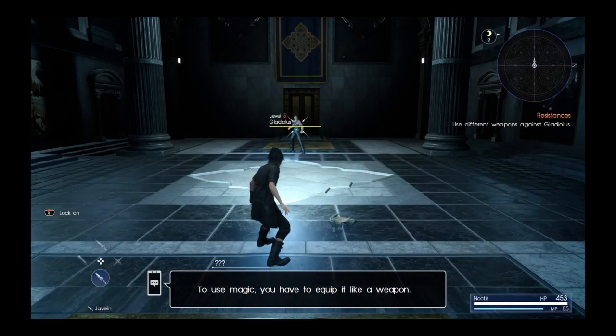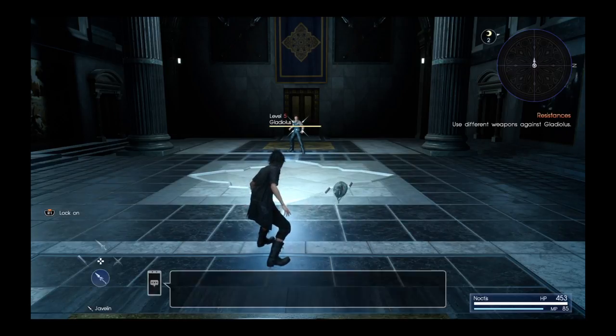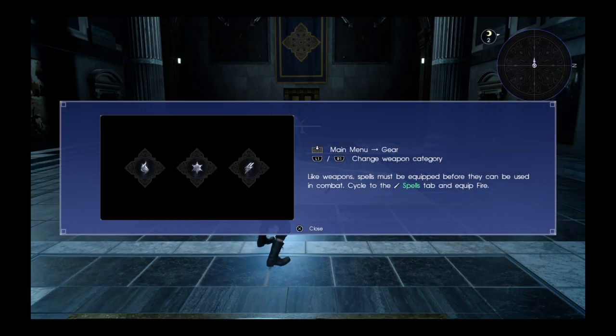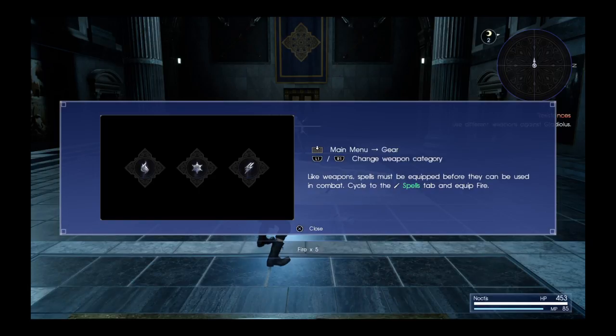Spells. To use magic, you have to equip it like a weapon. Here's a spell to get you started. Oh great, can you just equip it for me? Fire times five. Noctis has obtained a spell of fire. Main menu, gear, change weapon category.